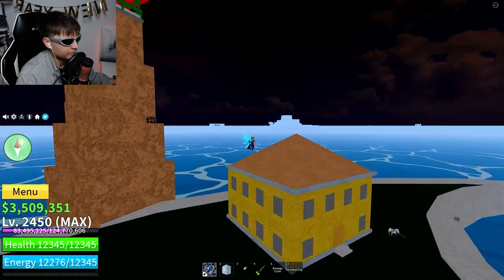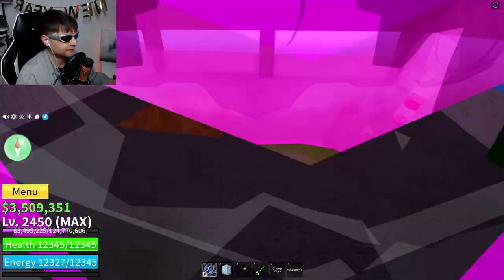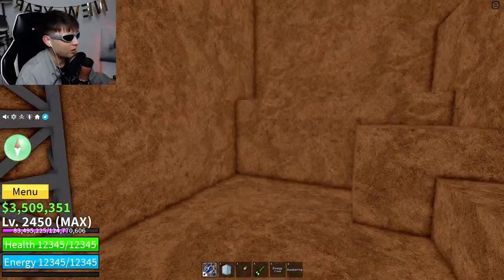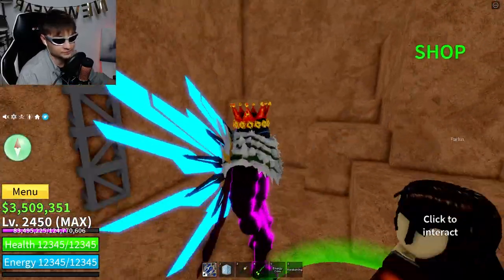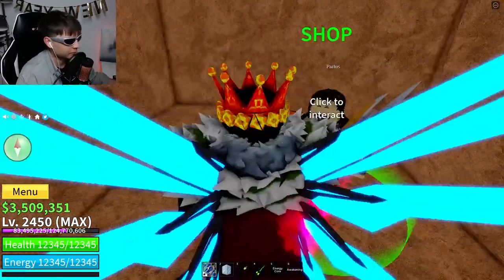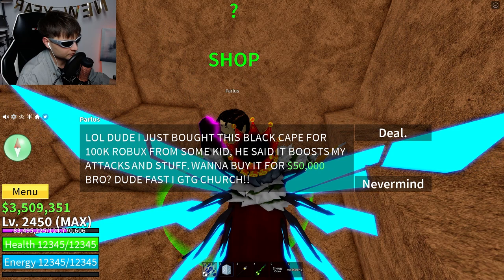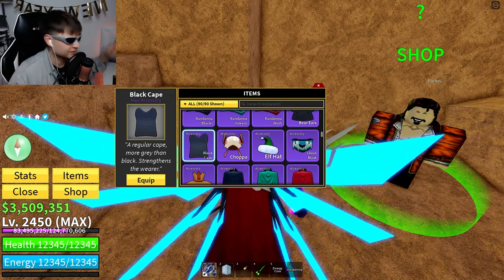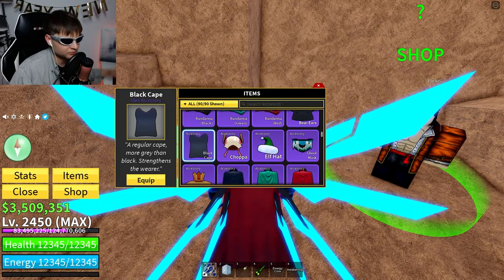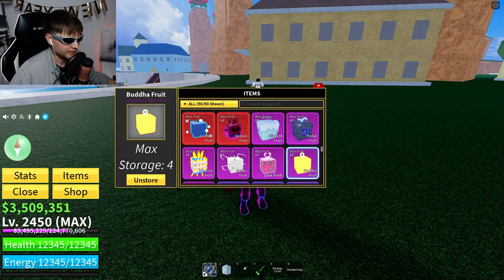You can obtain the Black Cape very easily - find a special tower. There's an entrance right there and you'll see this NPC called Parlous or something like that. Speak to him and he can sell us the Black Cape for 50,000 Beli - that's so cheap! This thing is so useful. Get it early instead of wasting time killing bosses again and again, because in the second sea you'll get better accessories anyway.